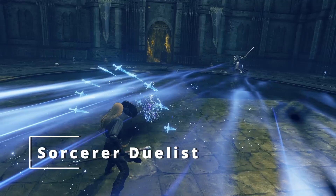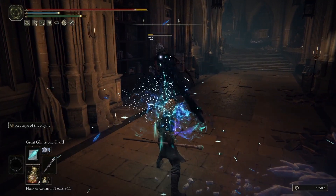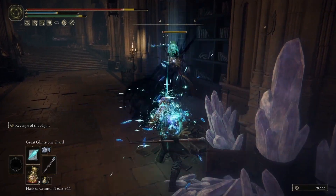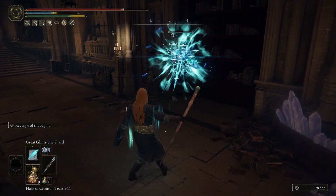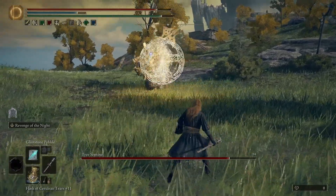Up next we have my Sorcerer Duelist build. This build turns the game, and especially magic duels, into this constant back and forth of you casting your own spells and deflecting an enemy's attack or spell, and just giving it right back to them. On the off chance that they too can reflect spells, it might even just turn into a tense match.